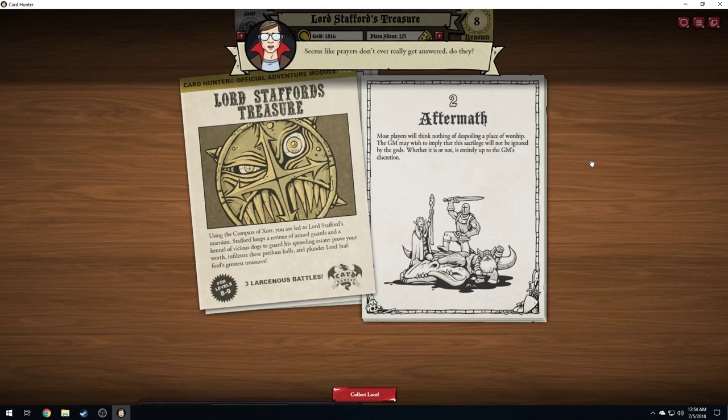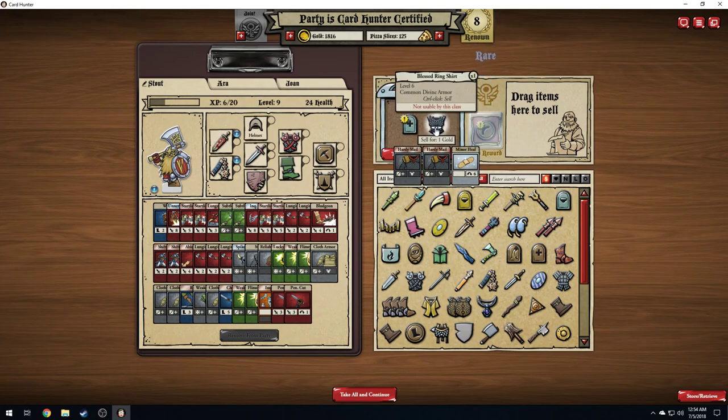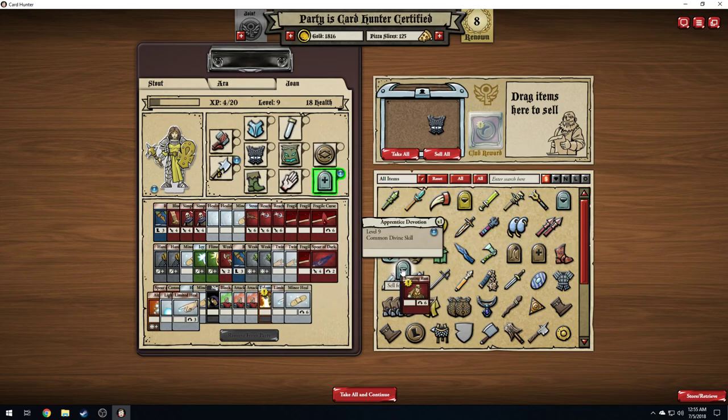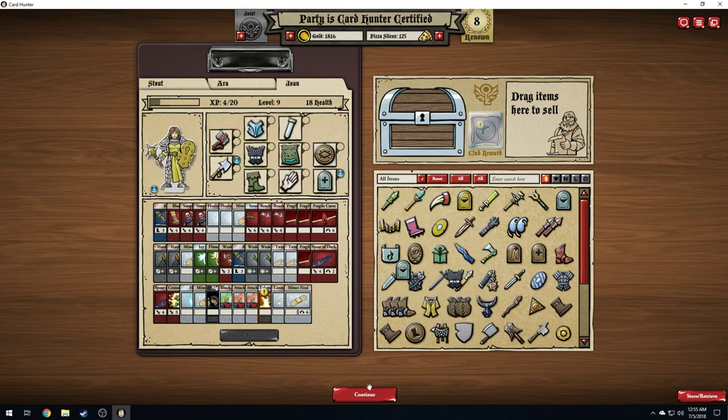Seems like prayers don't really get answered, do they? Most players will think nothing of despoiling a place of worship — the GM may wish to imply that this sacrilege will not be ignored by the gods, whether it is or not is entirely up to the GM's discretion. What did we get? Ooh — it's all stuff for Joan. When you play a heal card, add cantrip to that card and heal too. Well, that's cool. I get a little less healing but I like that one. It gives me a double hearty.